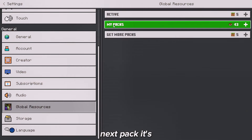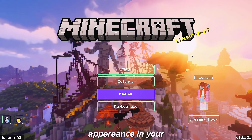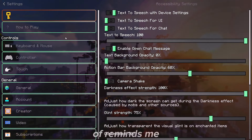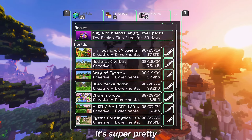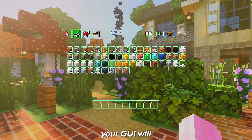The next pack is called Clean UI Texture Pack. This texture will change the UI appearance in your Minecraft to be very beautiful with a stunning panorama — it actually kind of reminds me of Avatar, the blue one, not the bald one. Anyway, it's super pretty and when you open your inventory, your UI will look very clean and clear.